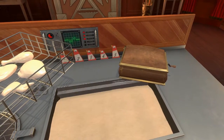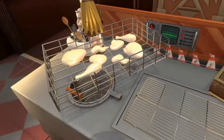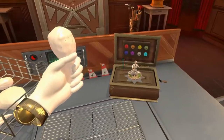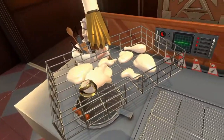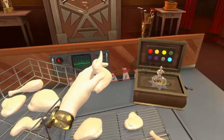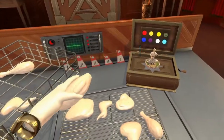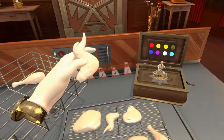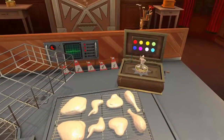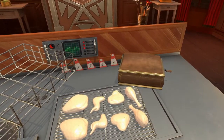Step four: racking. Pick up a piece of chicken. Now, look at the lights on the music box carefully. You see them? Make a song — you do it by placing the chicken exactly where the music box tells you. Music boxes — is there anything they can't do? Racking complete.